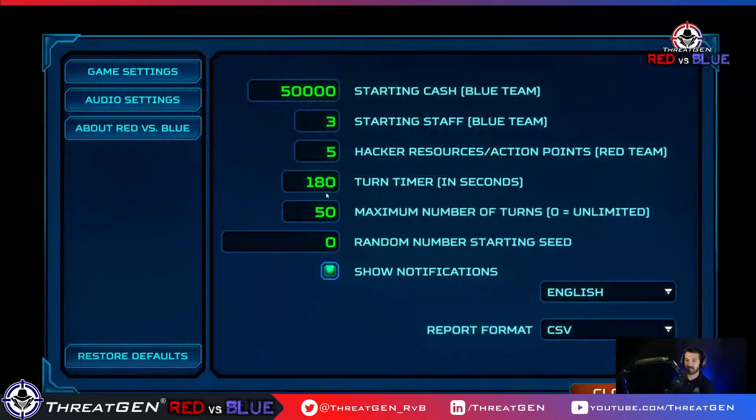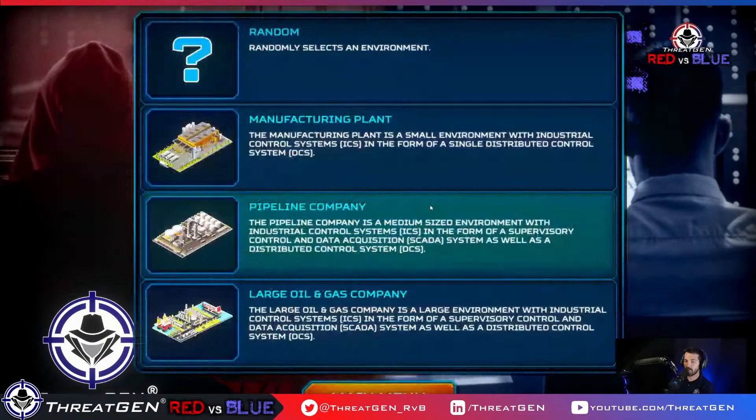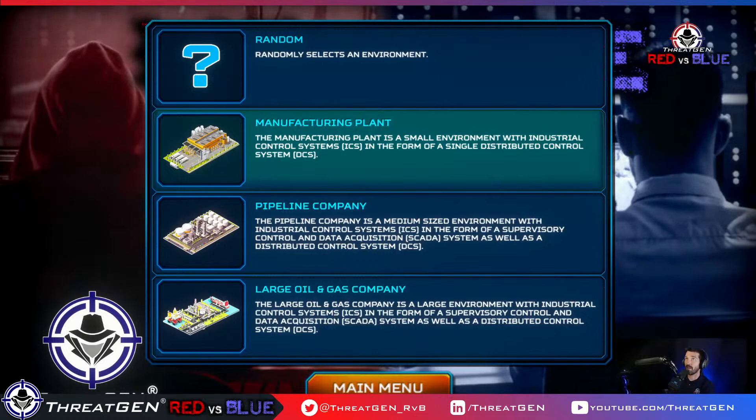I'm going to go ahead and hit Play, Single Play as the blue team. We'll choose the manufacturing plant — a little bit smaller map. Something you should know: CIS18 as a framework is ideally suited for smaller businesses — I'd argue 500 people and less. CIS18 is great for that.